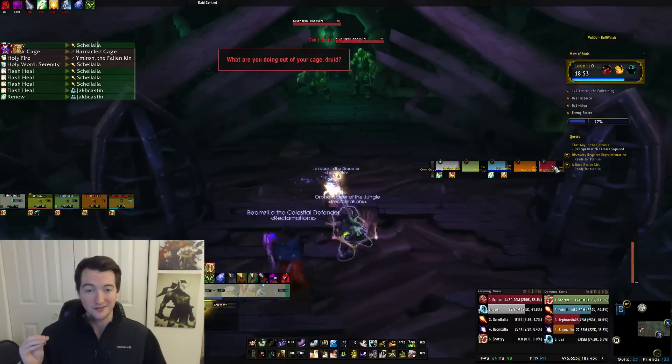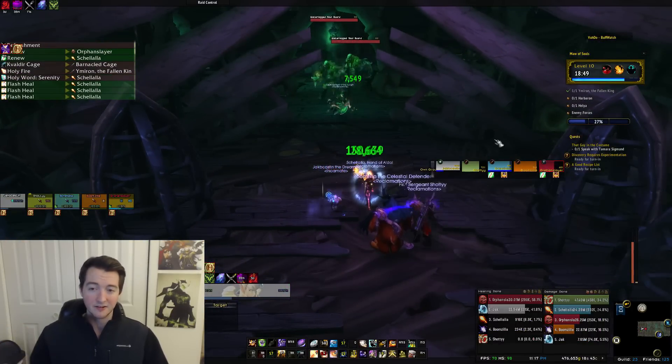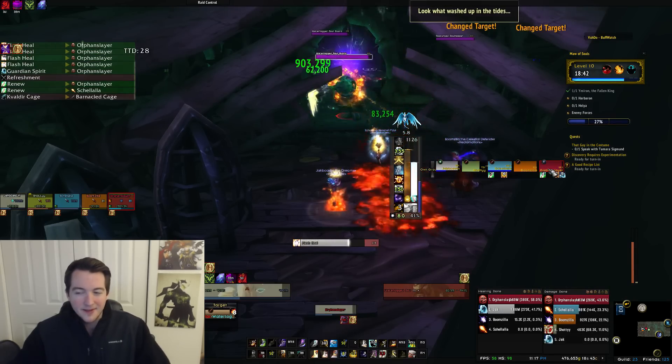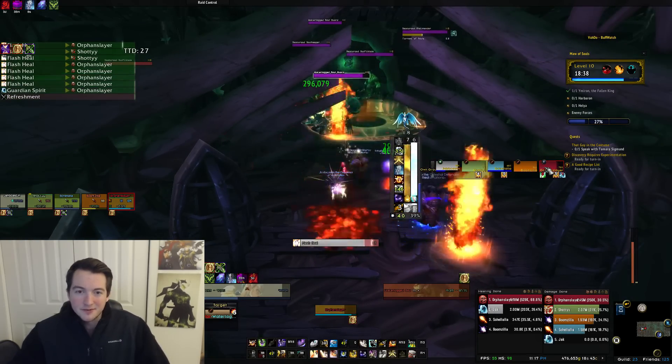Unless you're having very heavy tank problems, you can take Guardian Angel, but otherwise I'd suggest taking Light of the Naaru. For the 75 row, it doesn't really have that big of an impact — I just take Surge of Light, it's pretty simple and straightforward.